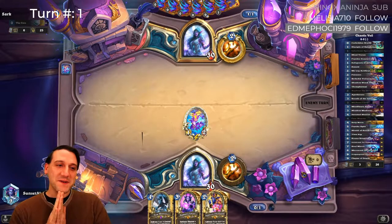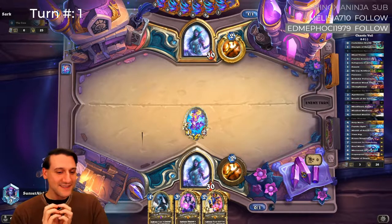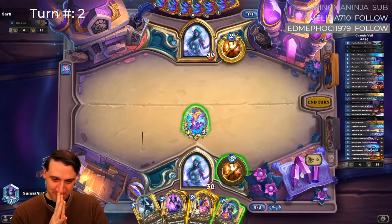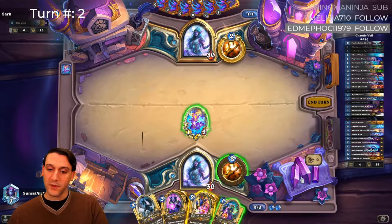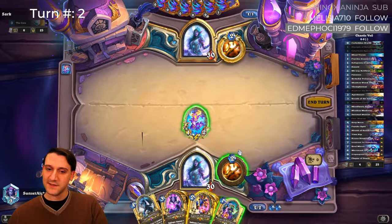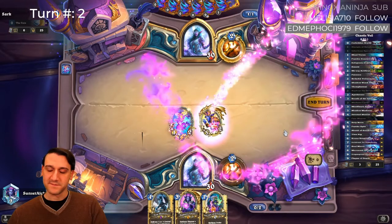All right, are you a fun player? Do you have Disciple of Galakrond or something like that, that I can turn into a Sporling and we can start the chaos? No? Okay. So we can Zephyrus for Ramp. At the moment our hand's not very heavy. Against a Priest. Let's do it, let's Ramp.